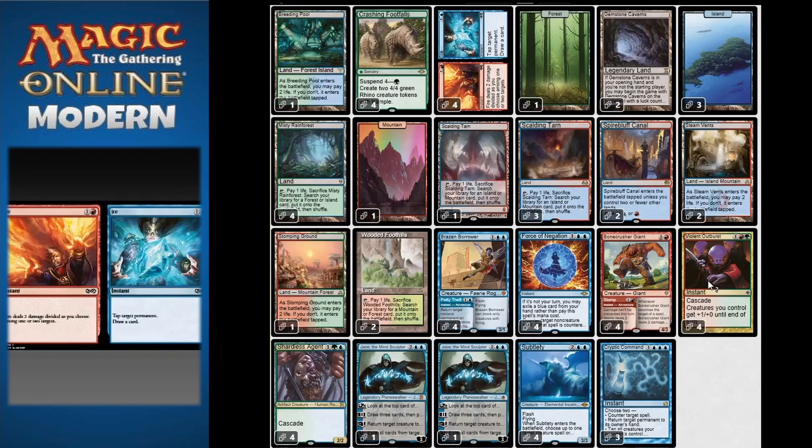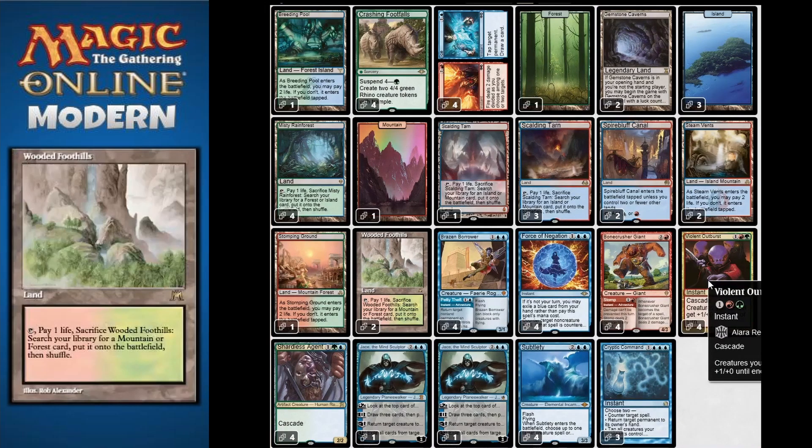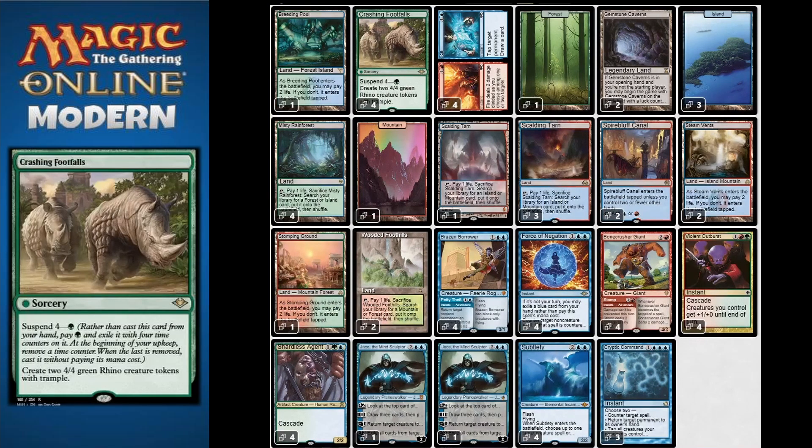We cheat them in on turn two or turn three via Violent Outburst. Violent Outburst is an instant with cascade, and creatures you control get +1/+0 until end of turn. We also have Shardless Agent, a reprint in Modern Horizons 2. That's why the deck is very consistent - because we want to cascade into Crashing Footfalls, meaning all our spells must be three or more to cast.